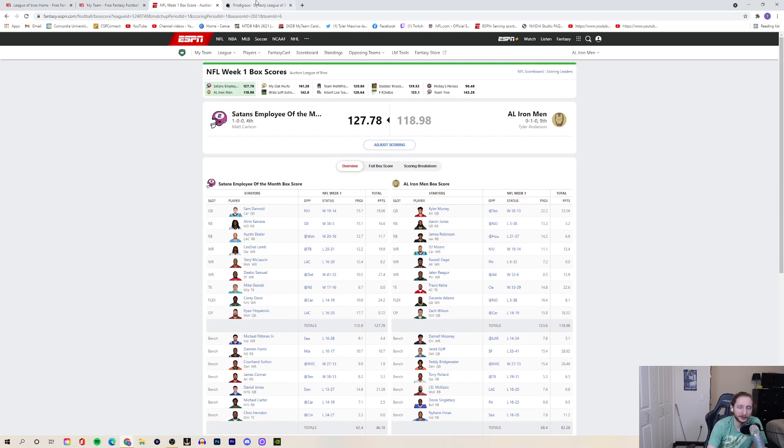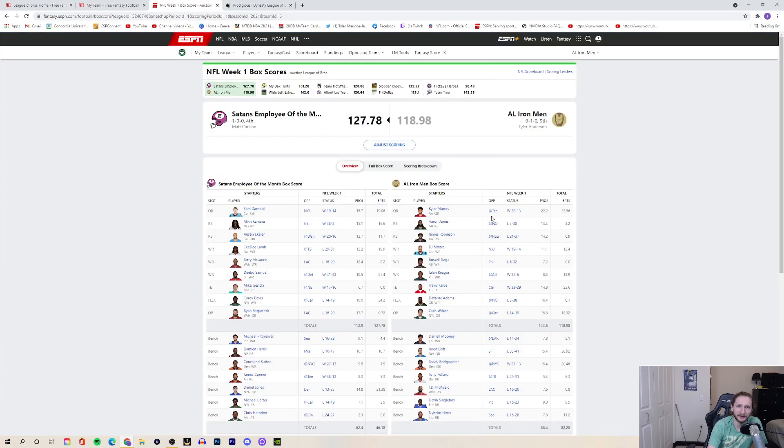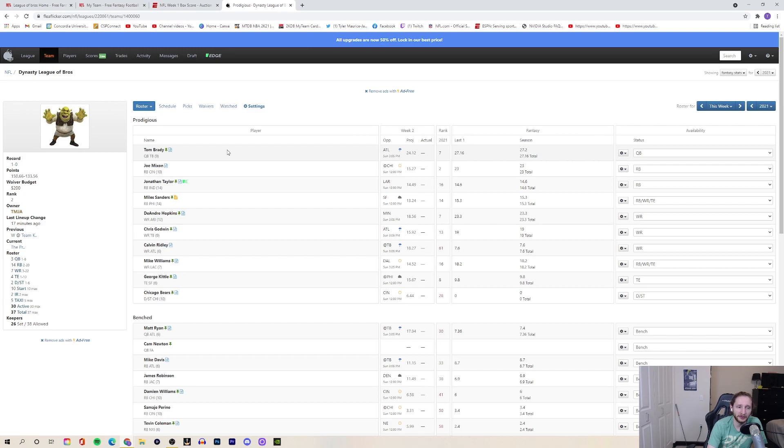Now we're on to the final league — a dynasty half-PPR one-quarterback league with three wide receivers and two flex spots due to deep benches. Tom Brady is my starting quarterback — I'm starting him in two leagues this week against Atlanta. I love the whole Tampa Bay offense in general. It's hard to predict Ronald Jones or Fournette — tough to know what Bruce Arians is going to do in that backfield. Joe Mixon and Jonathan Taylor are locks.